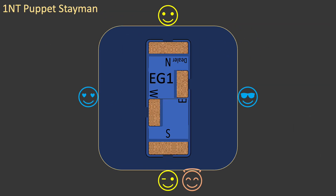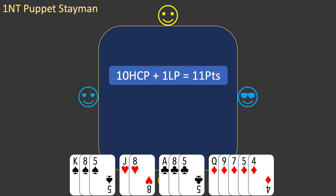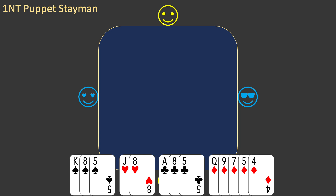This is board EG1. Partner is the dealer. Here is your hand. You value your hand. You have 10 high card points and one long point, for a total of 11 points. Your only short suit is a doubleton, so your hand is balanced. And your only biddable suit is diamonds. Partner opens the bidding with one no trump, and east passes.